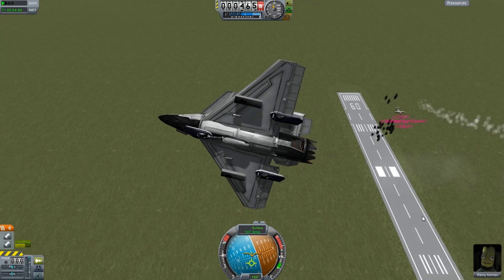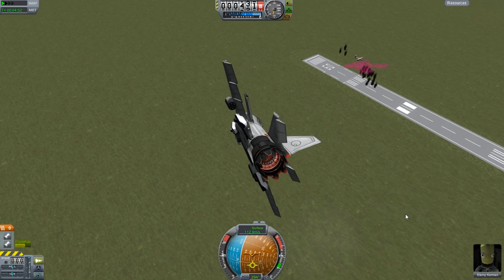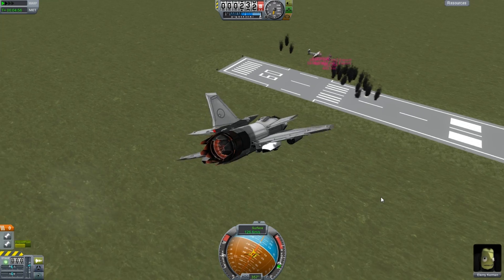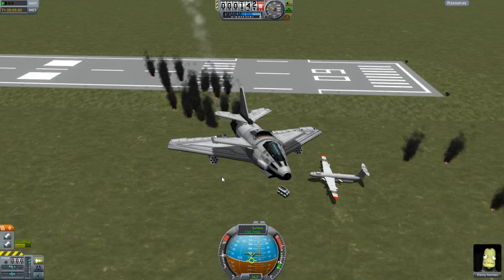We have to release a little bit earlier. As you can see, there's a lot of little smoke clouds there — little smoke trails from the bombs. Look at that. It's crazy. It's like a forest of fire.